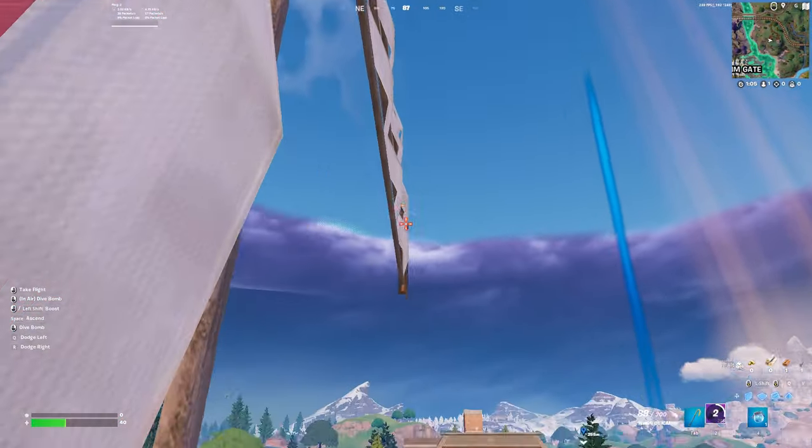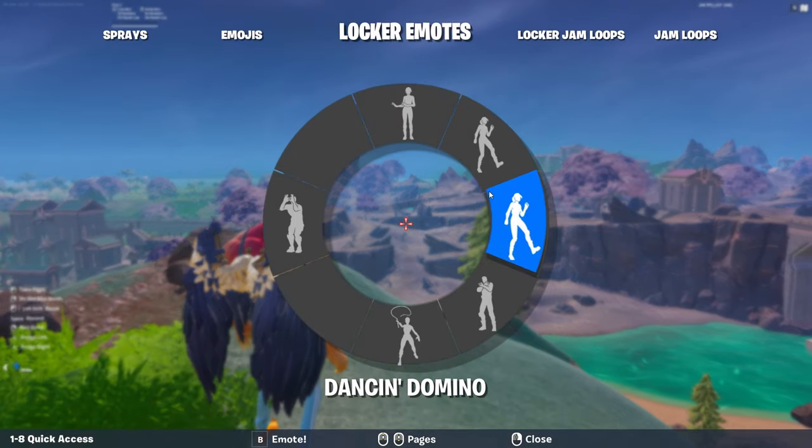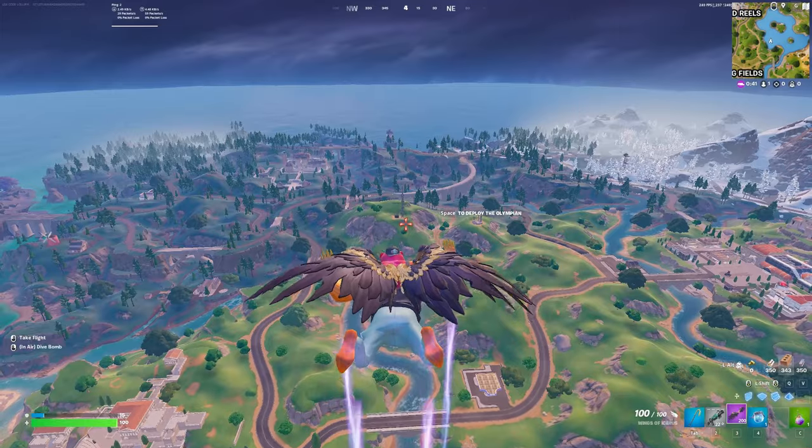If you hit the windmill with the wings, you'll be able to fly like this — you can even emote in the sky. If you eat a flowberry and jump on a launch pad with the wings, you will get the best rotation ever.